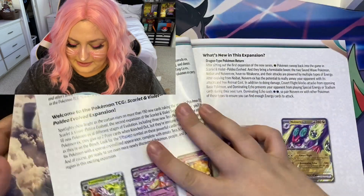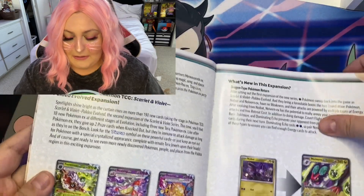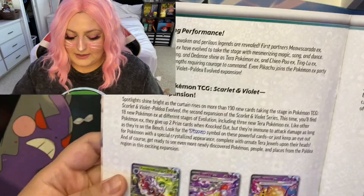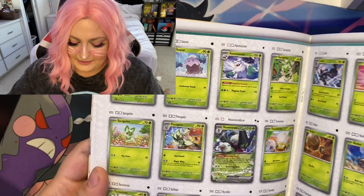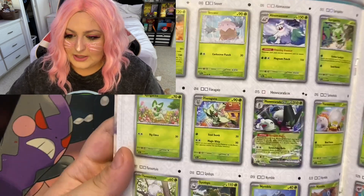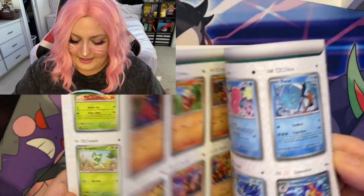just so we can see what kind of cards we can pull from this. In this new set we have the Terastal Pokémon and we also have just some normal EXs.